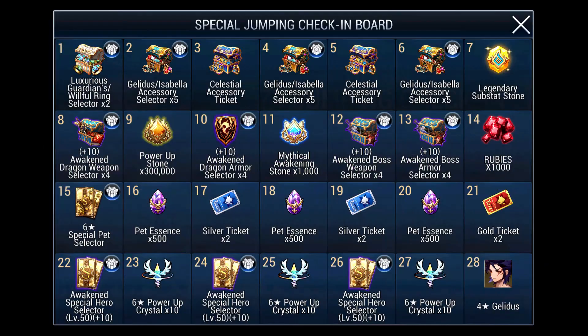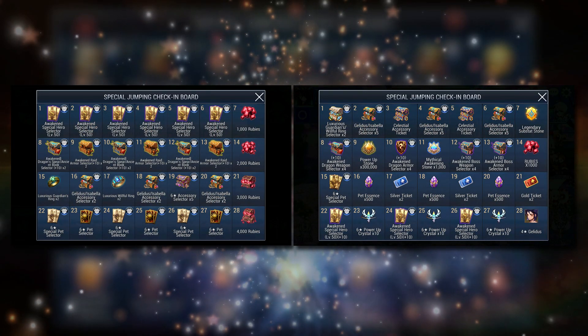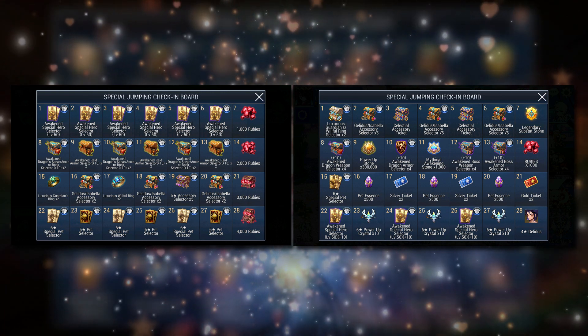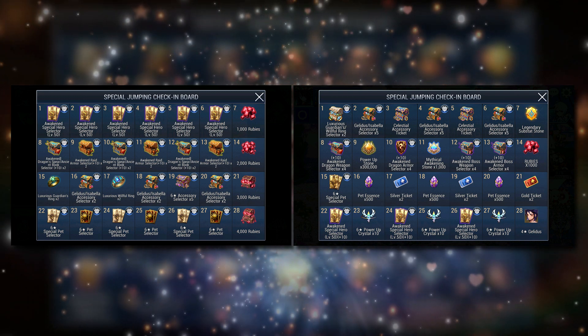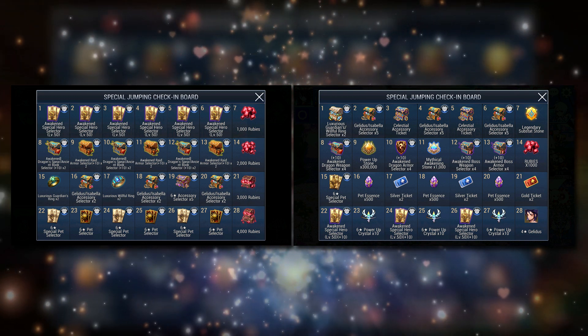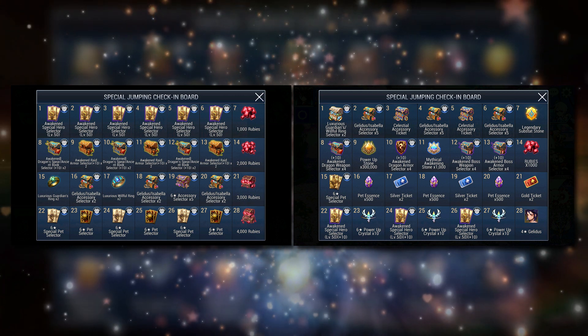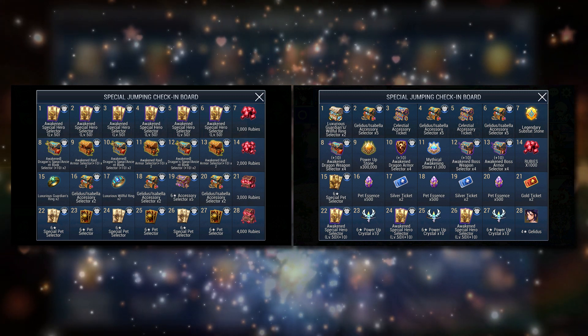Before we dive right in, let's compare and contrast what has changed. At first glance, the new Jumping Check-In contains way more rare stuff, which is a good thing, and it's also a lot more resource-focused compared to just throwing players a bunch of selectors. At this stage, resources are definitely much harder to come by, especially Power-Up Stones, Mythical Awakened Stones, 6-Star Power-Up Crystals and Pet Essences. All these are provided in this Jumping Check-In so it's definitely going to make life easier.